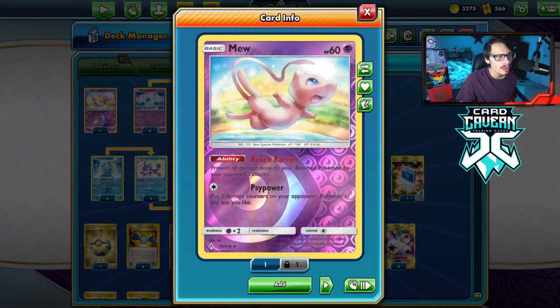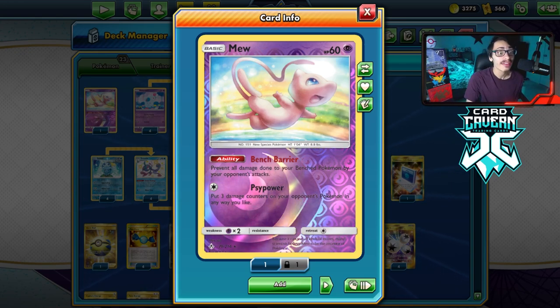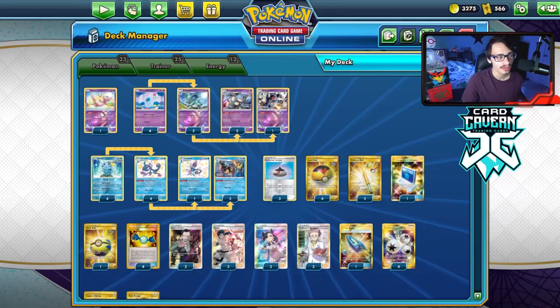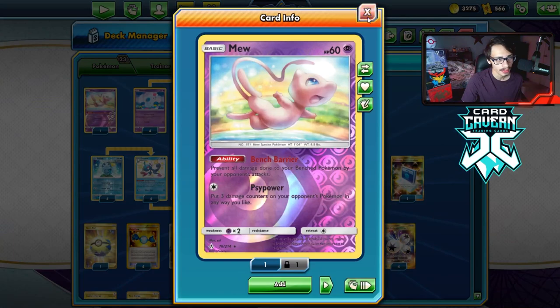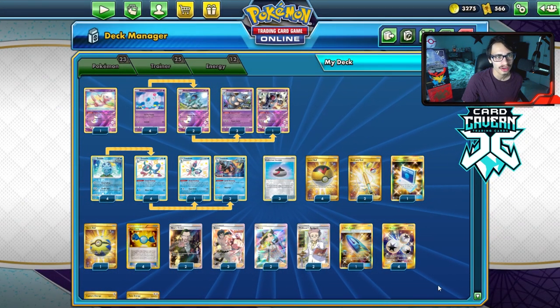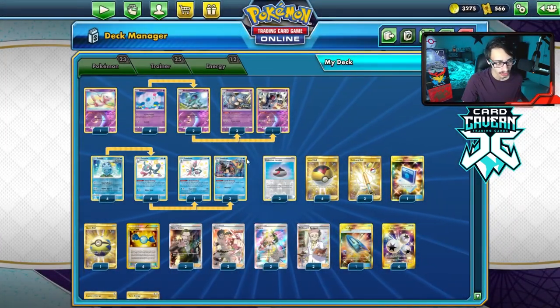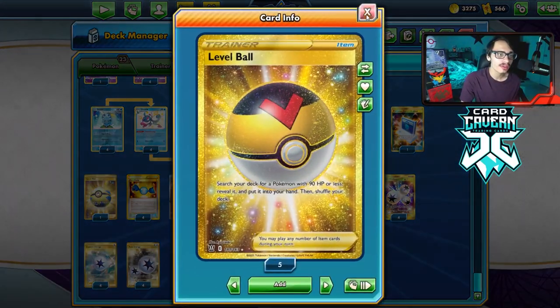You are a Psychic type, so Urshifu is still very popular - you have a good type advantage in that matchup. We do have to play one Mew though because there's just too much bench sniping in the format right now. We need Mew so we can protect ourselves. Before we get to Urshifu, Mew is already very good because it just allows us protection. Same issue with Zero Aura - because it only does 100 damage, we can do 210 with five evolutions on the bench.